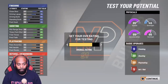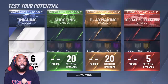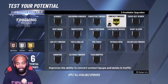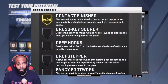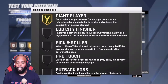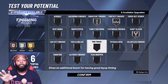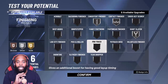At 99 overall, this is what the full potential of this build looks like. As far as finishing badges go, the two you want are Contact Finisher — it's for slashers but when you go into the rim it's always contact — and Giant Slayer, which gives a boost to your layup when going against bigs. This is currently what my build looks like; I have my finishing maxed out so I can move badges around freely.